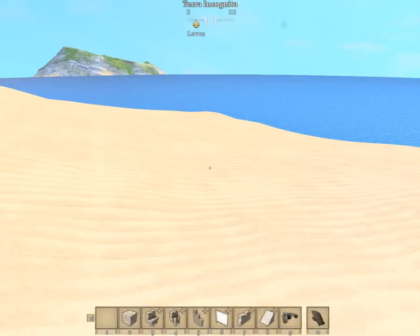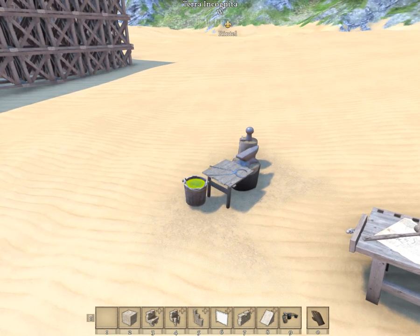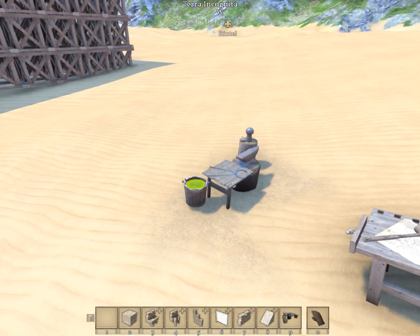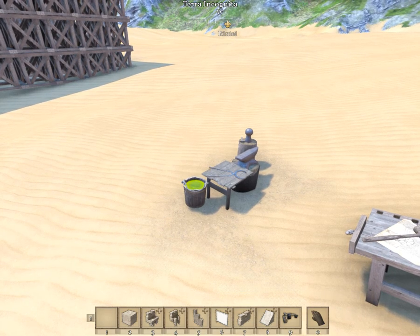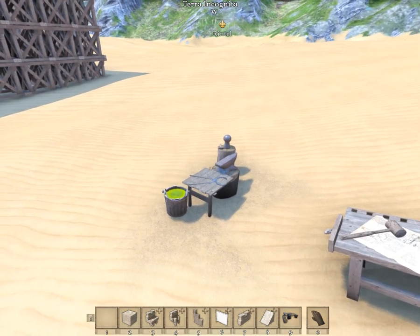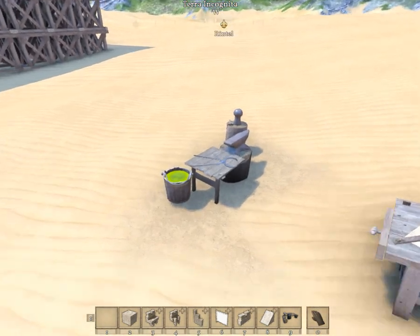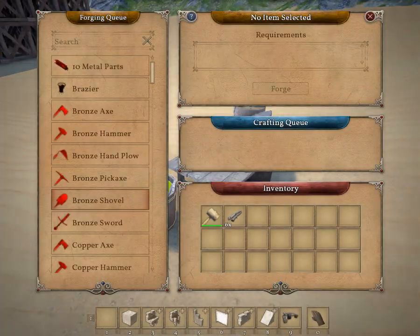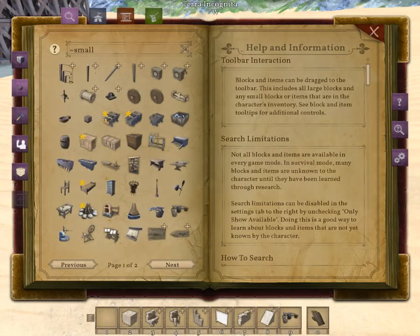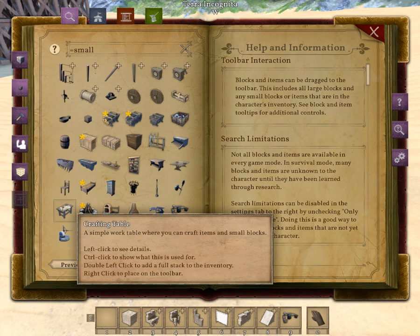That'll have to be another video, because another one of the mods introduces — I think it's cosmetic only — armor for different parts of your body. It's the Recore mod or something of that nature. It basically allows you to create pieces of armor to give you the look of an actual knight.